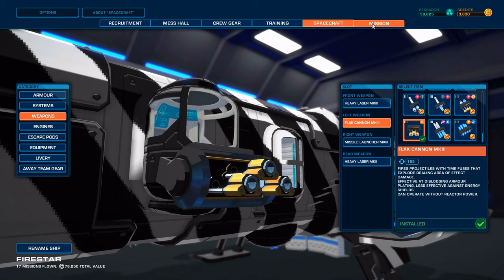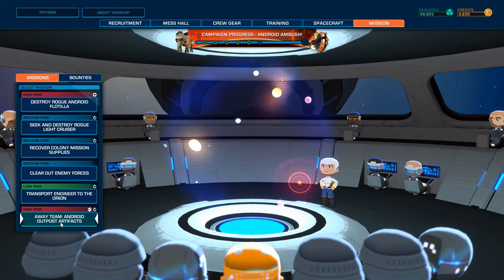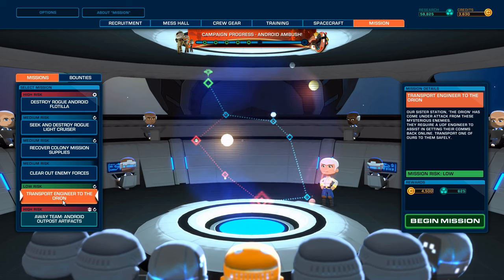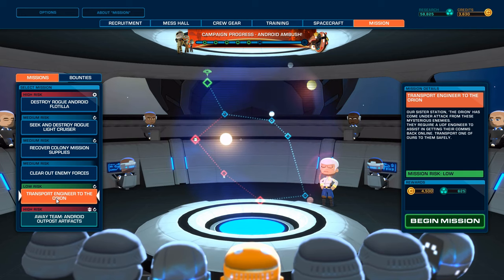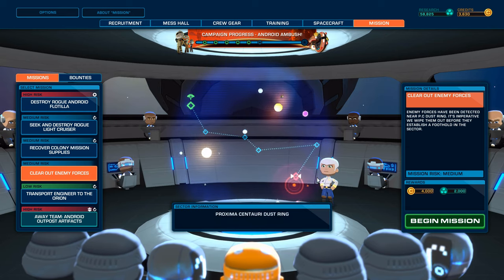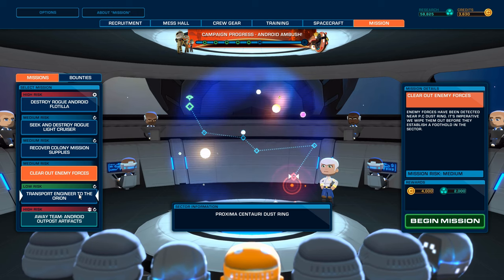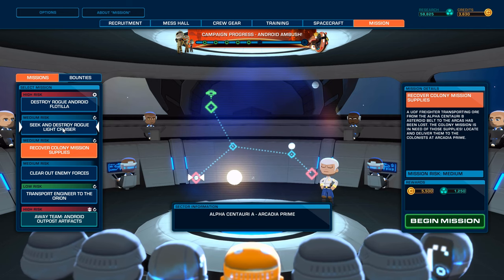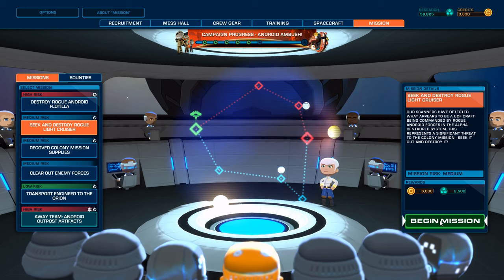Anyway, we are kind of broke, so we're going to do the next mission. Let's see — Android Outpost Artifacts is a high-risk mission, and there's transport an engineer to the Orion. Our sister station, the Orion, has come under attack. Clear out enemy forces. These missions are long and give you a lot more research and just as much money. Recover the colony supplies — that one's short and sweet. And seek and destroy a rogue light cruiser — I kind of like that one because it gives you a lot of everything, so we're going to do that.